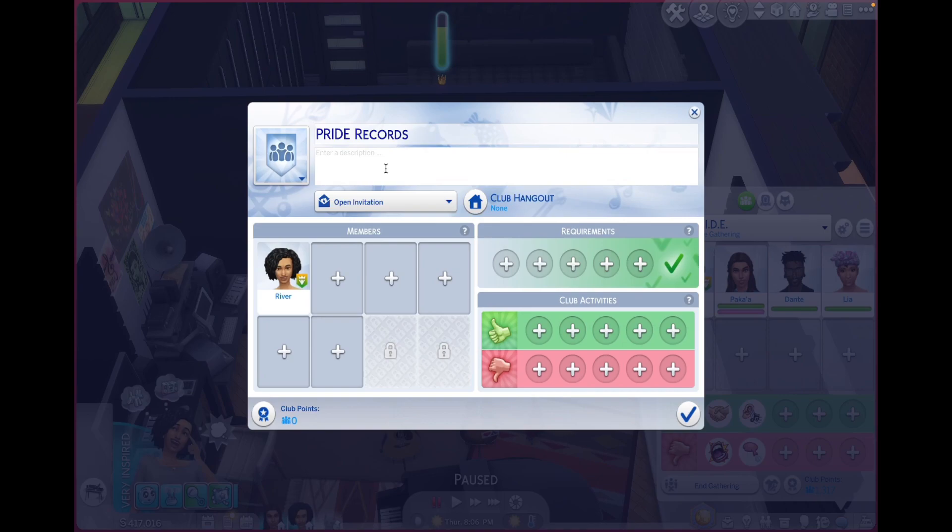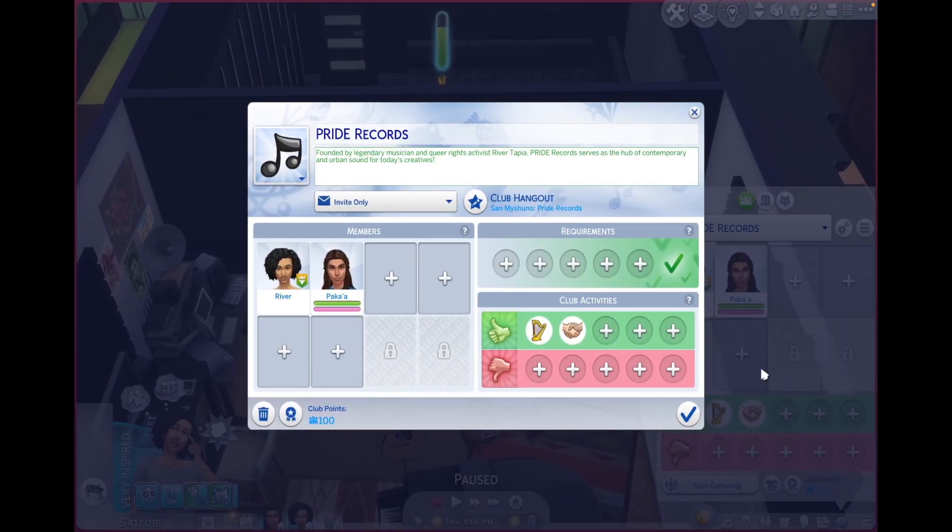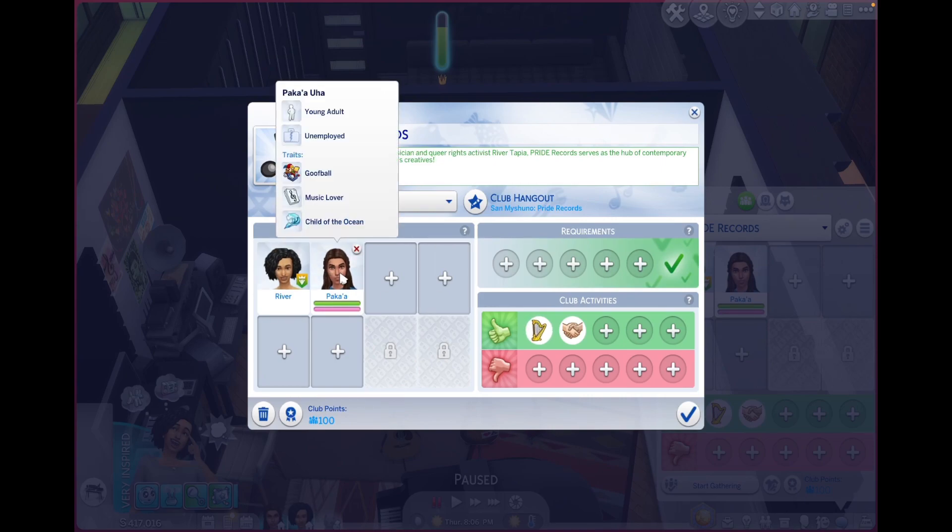I paused the recording to fill this out. This is Pride Records — the company. It says 'founded by legendary musician and queer rights activist River Tapia,' because I'd imagine as a superstar celebrity I'd be an openly queer activist. 'Pride Records serves as the hub of contemporary and urban sound for today's creatives.' The club hangout is here at Pride Records in San Myshuno — invite only.